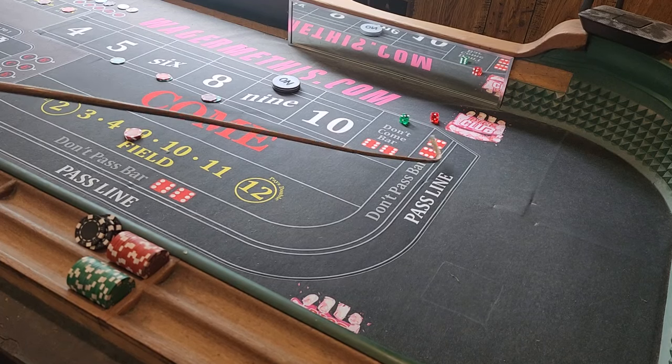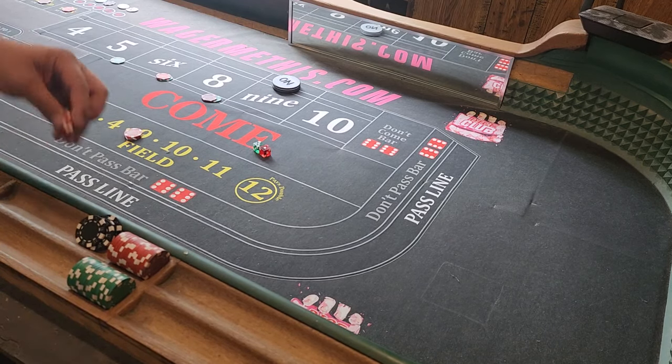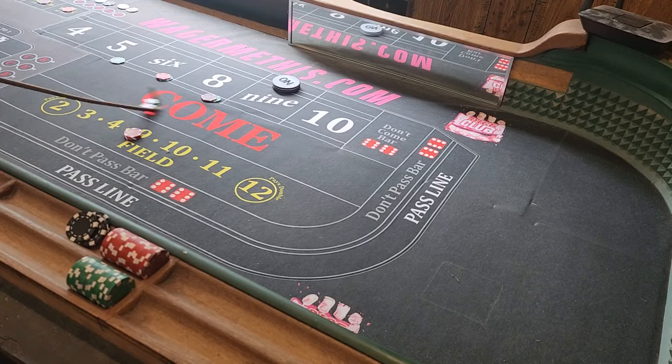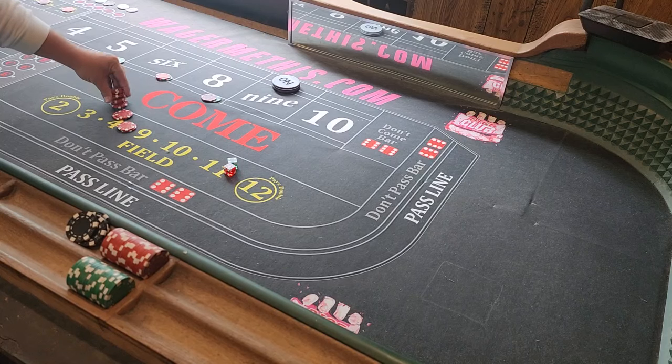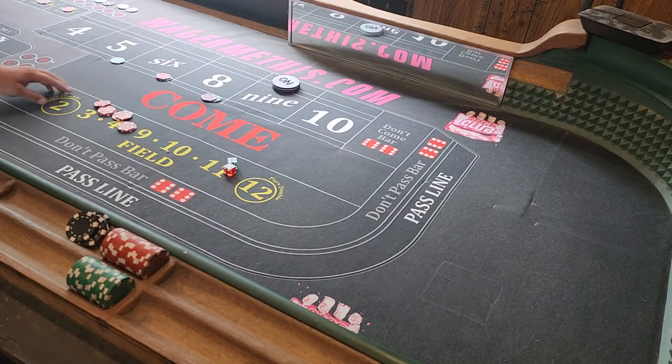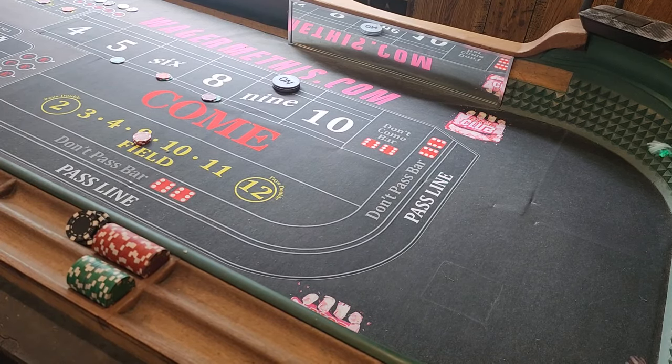We're going to roll and just collect every hit. We're not going to press — we'll do pressing in the next round. We're just going to see how many collections we end up getting. You've got to replace the field obviously if you hit the five, six, or eight. All right, there's a five — we're going to win $35. We're going to lose the field, replace it for $15, rack up $20. We're just going to keep on going like this.